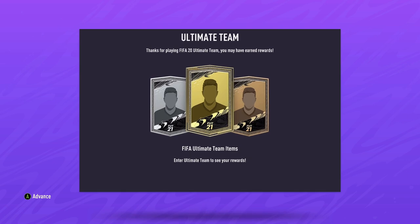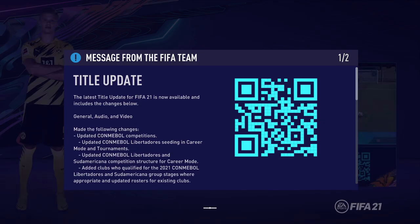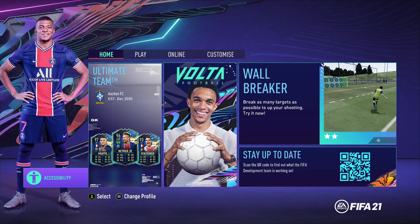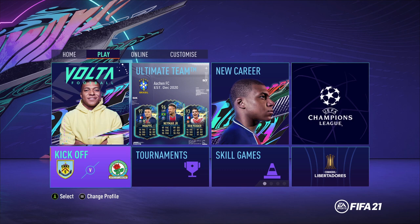Once we get it loaded up, just press A to advance through all of the little notices and pop-ups that appear when you first start up the game. This quest will probably take us about 5 to 10 minutes to complete. From the home screen, go over to the right to the Play tab, and go down to the option that says Kickoff and press A on that.